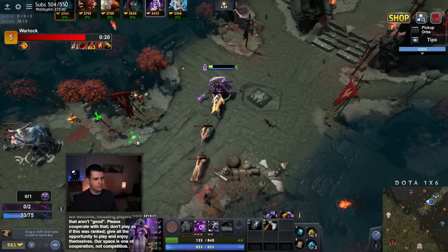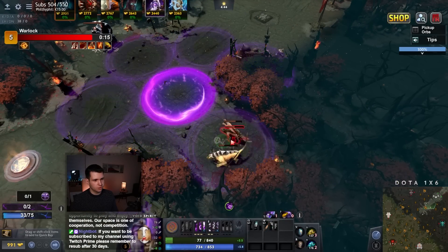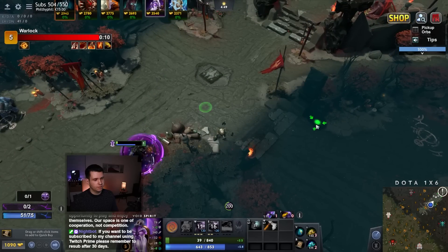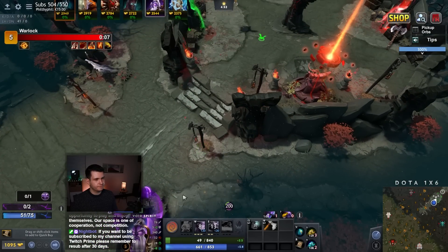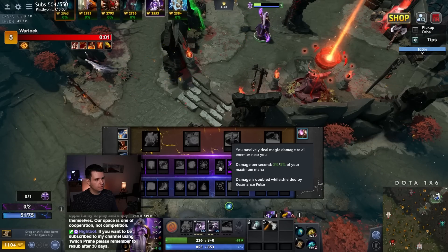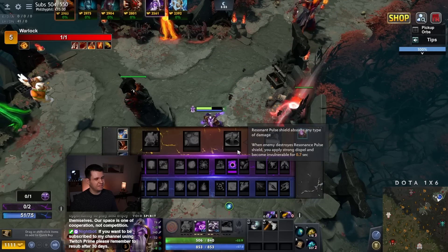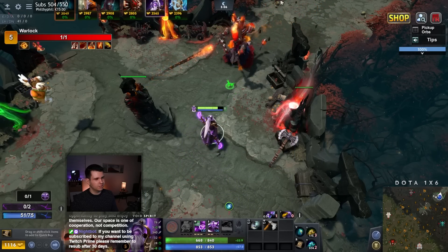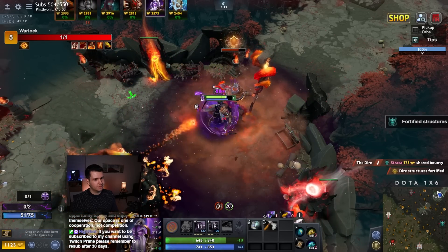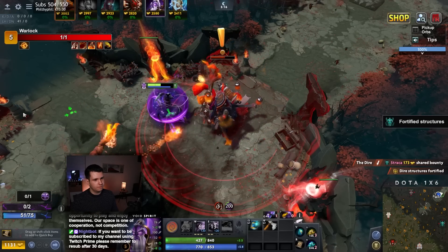I always think of it as a purchase because we are spending a resource with just that specific upgrade slot — but strictly speaking, we're not buying it. Then I passively deal magic damage to all nearby enemies — damage per second is 2/3% of your maximum mana. That is really something that I feel like should be part of this legendary, because this legendary just really doesn't do anything.